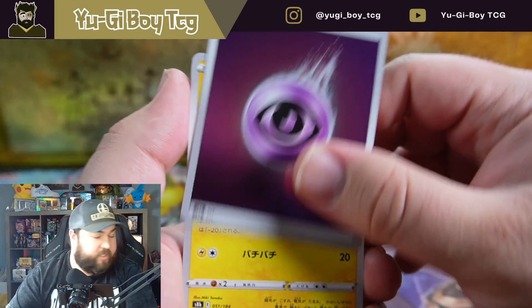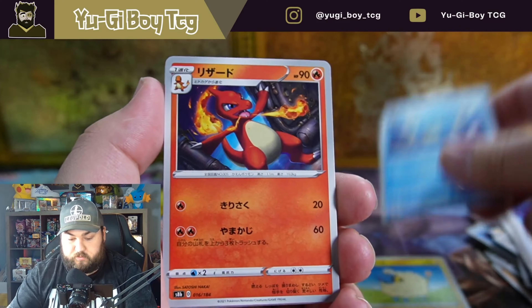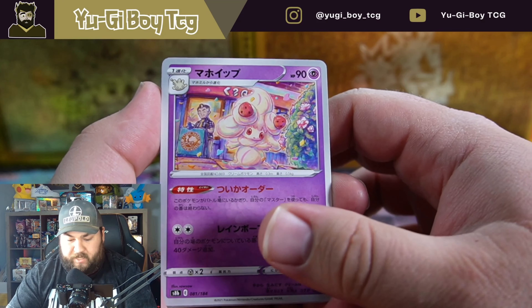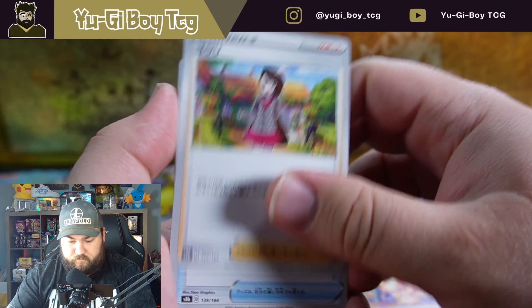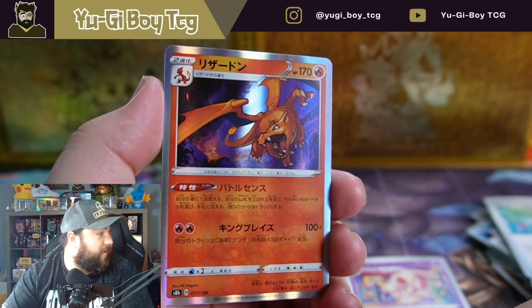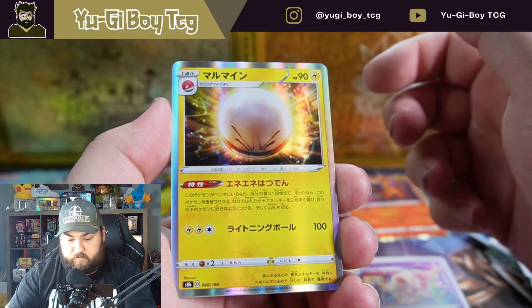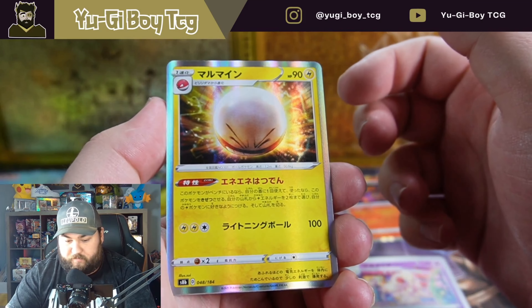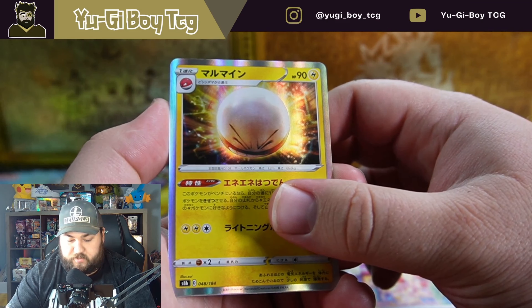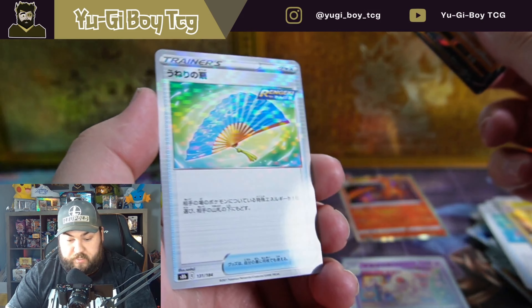Psychic energy. Mareep. Cedra. Charmeleon. Alcremie. Fishing Rod. Charizard — very cool, those are cool artwork for Charizard. I thought that was Hisuian Voltorb for a second, but no it's not. Urshifu. And I don't know that one.